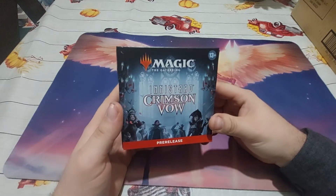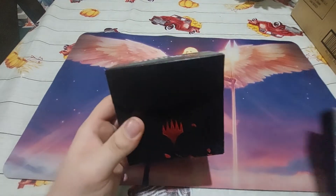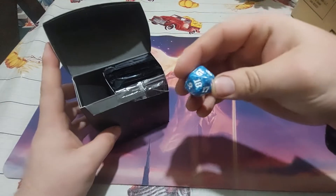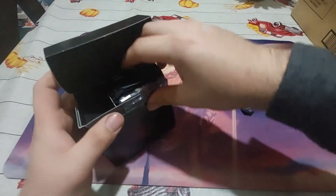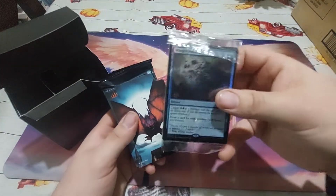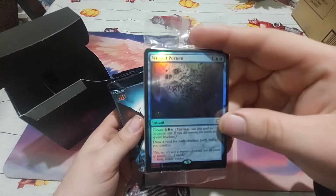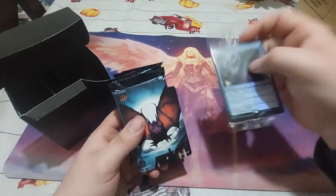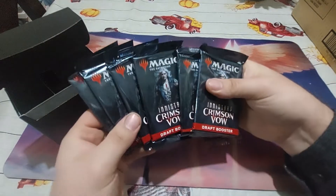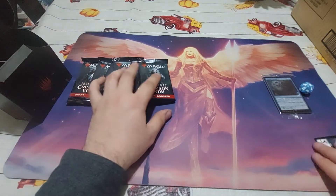Welcome everyone to a Crimson Vow pre-release box opening. We've got our lovely blue dice with a little bat. Here's our foil — it's a Winged Portent with Cleave. Very nice, and we got our six packs. How about we start opening them up and see what we get.